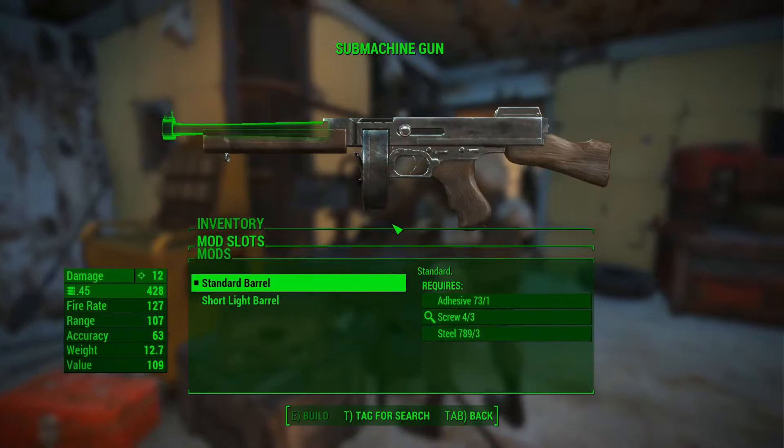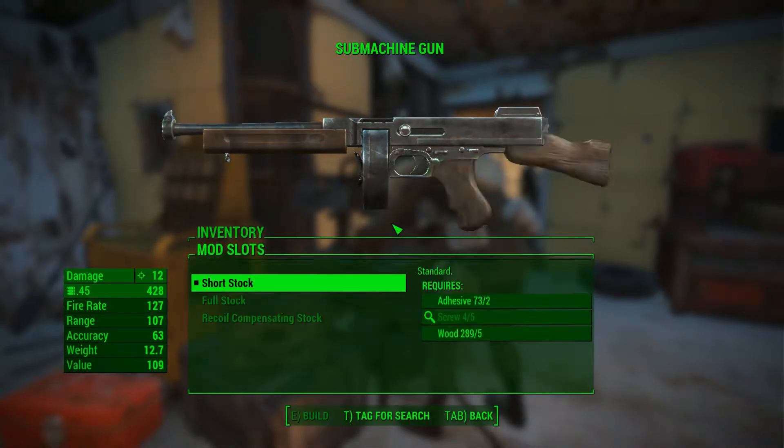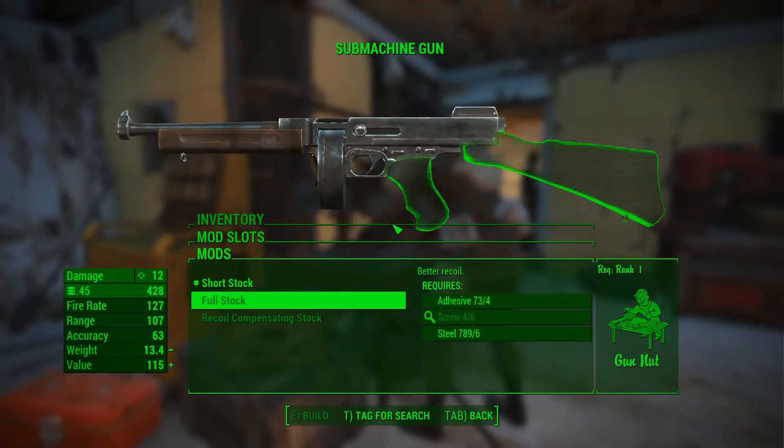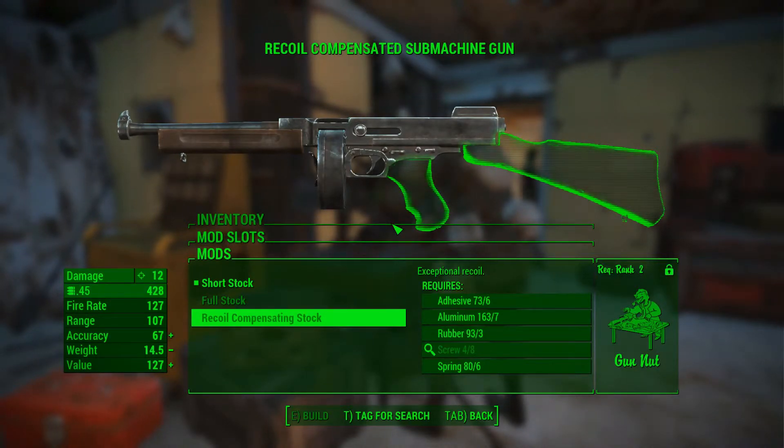Next on the list is the barrel. It only has one modification and that's the short rifle barrel, for improved hip fire accuracy. Next is the stock. We have the full stock which has better recoil, but requires Gun Nut rank 1. Second is the recoil compensating stock which has exceptional recoil control, but requires Gun Nut rank 2.